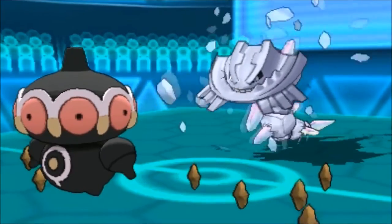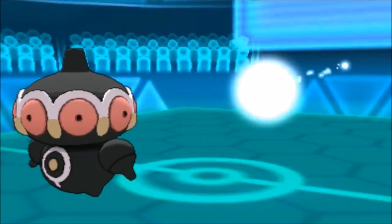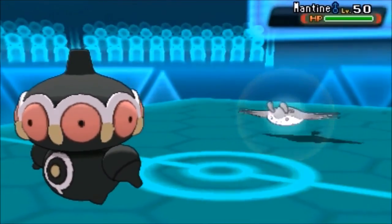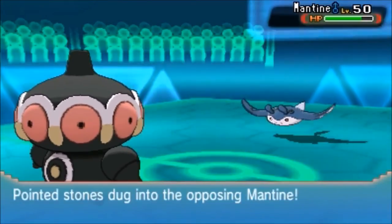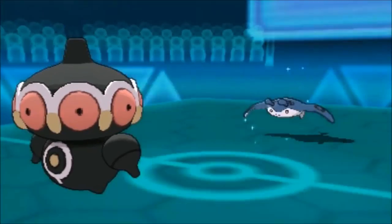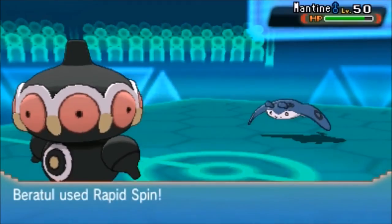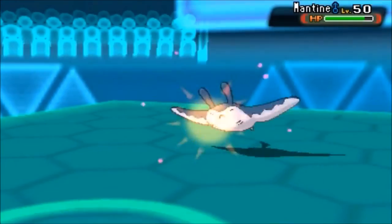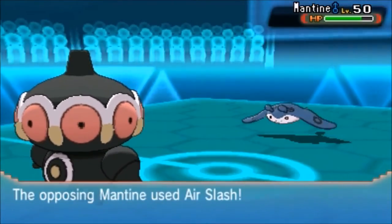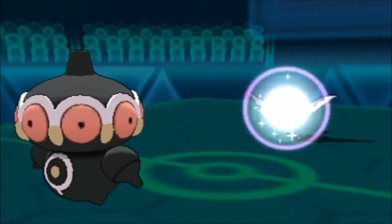My opponent goes for Stealth Rocks, which means I'm forced to go for Rapid Spin. But I think I went for Earth Power because I was in range to take it out, and it goes into Mantine - I walked right into that one. I fodder my Claydol out expecting a Skull Bash, but he goes for Air Slash instead and I tank it like a beast because of Assault Vest. That is actually really fine.